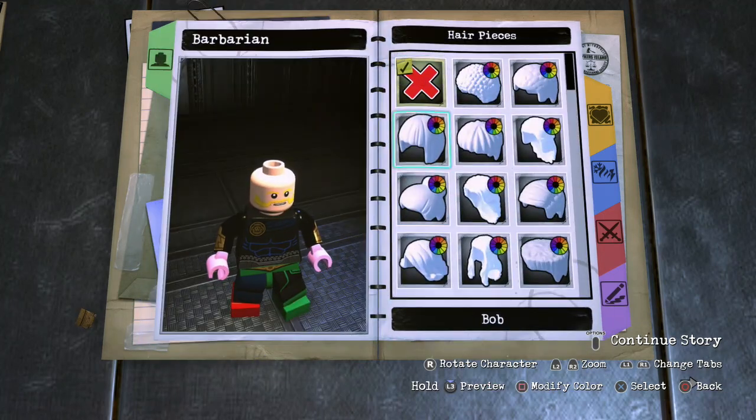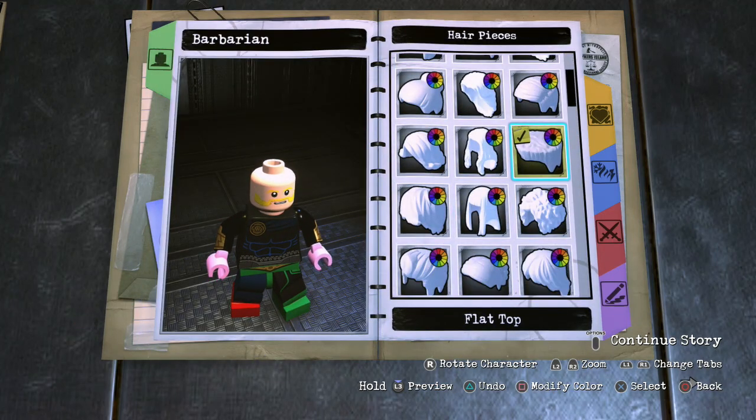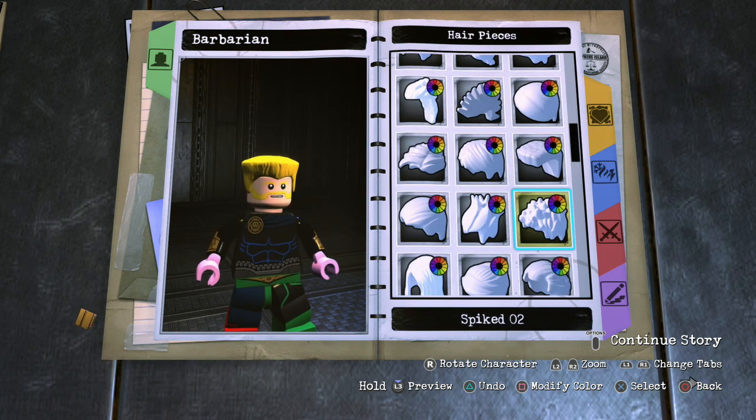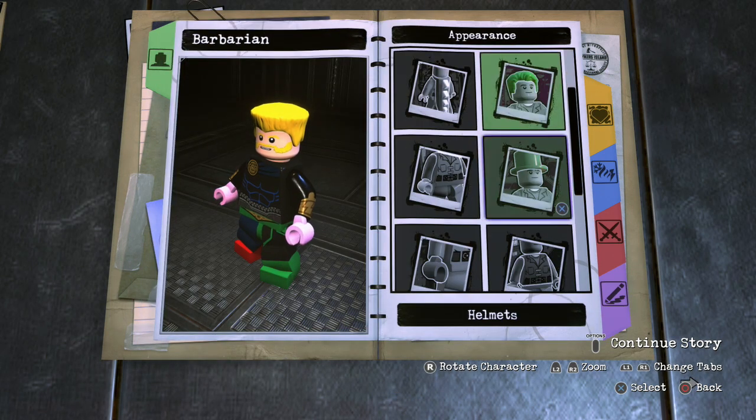Next, you want to go over to hair. For the hair, you want to go over to the flat top. He actually doesn't have hair — the Barbarian doesn't actually have hair, it's more of like a yellow helmet. But this is really the closest you're going to get, because his helmet kind of looks flat on top. It's not exactly the same piece, but it's somewhat similar, so I think it works.